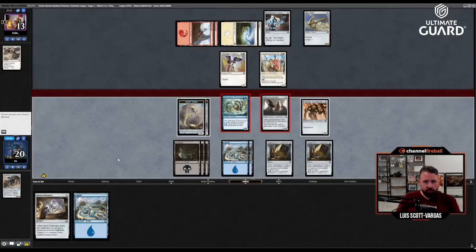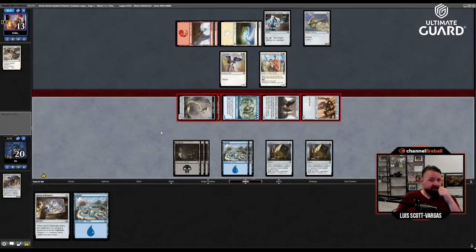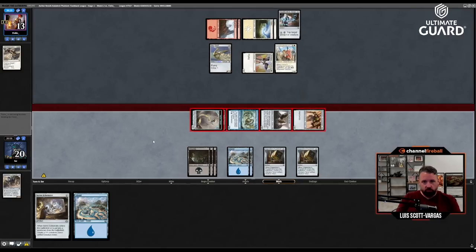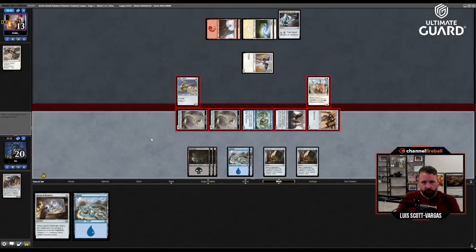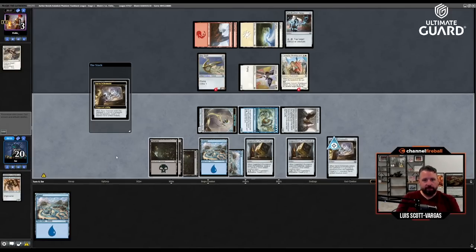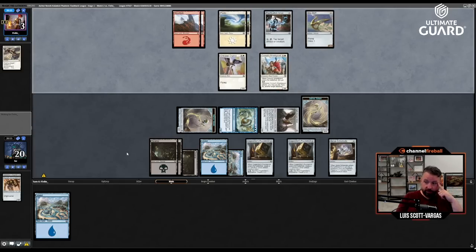What happens if I attack with everything? This eats that, this blocks that, and they take ten down to three. That actually seems fine — if I attack with the Self-Assembler they can double block and I just kill one thing. So yeah — now they're basically in a spot where they have to tap down the Serpent every single turn of the game. That's going to put them in a tough spot. They play another land but they can't tap out because this can become unblockable.